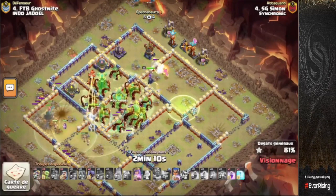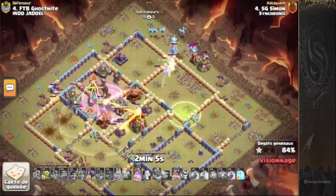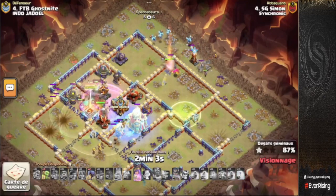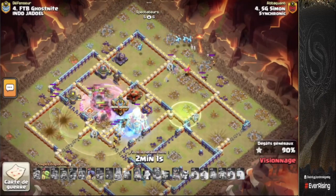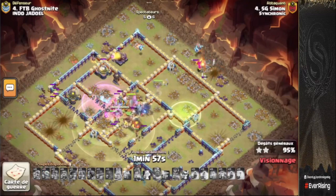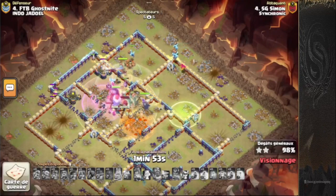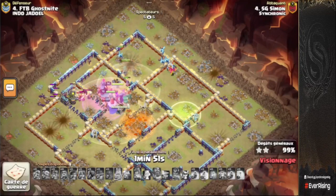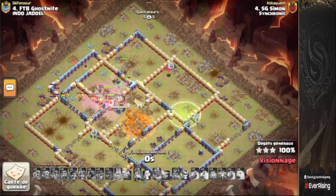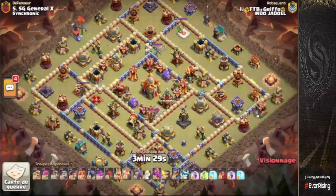No more king ability remaining, which is a little bit scary. We've got a bunch of riders in the core of the base, overgrowth about to wear off. We're going to rage over the monolith, freeze the town hall and the one remaining poison tower. The super minions from the siege barracks assist with those teslas — absolutely fantastic. RC clears up the final defense on the base, and this is going to be a sub one minute ten second three-star from Simon. Very nicely done.